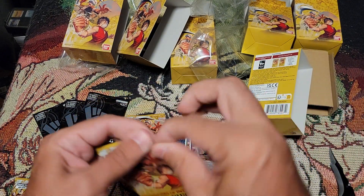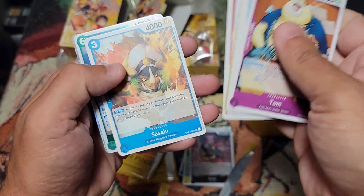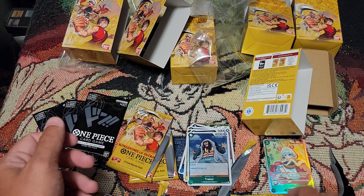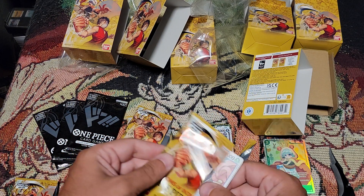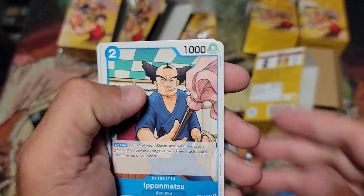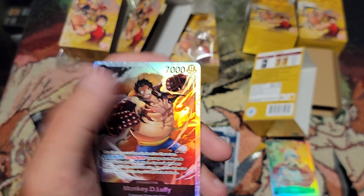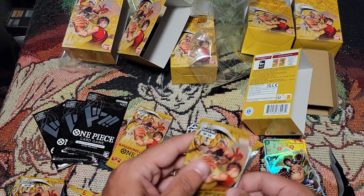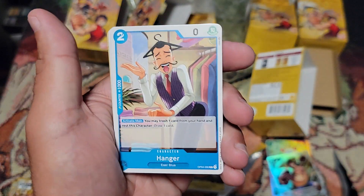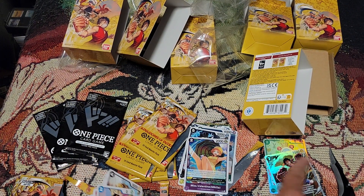I might have just got screwed by getting all the rare backs. We got Treble, and a Sugar — I have so many Sugars it's not even funny. If you find them they're worth the 10 bucks, I wouldn't pay more than 10 or 12 bucks because it's really not worth it. Capone — hey, we got a Luffy though! Perfect, I needed one more. If it would be a Sabo that'd be great, or any alt art — even the crappy ones would make your money back. Miss Valentine and Cavendish. Out of three, my best pull was a Luffy.